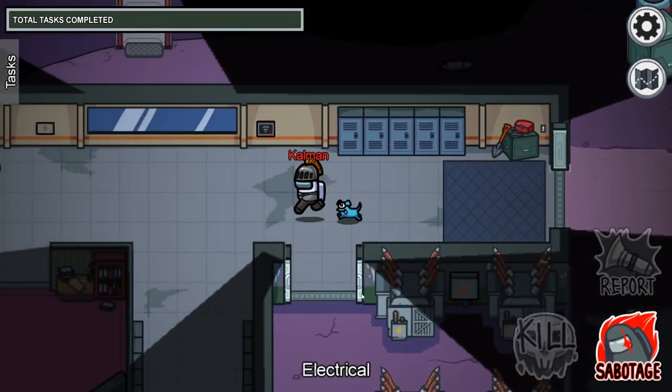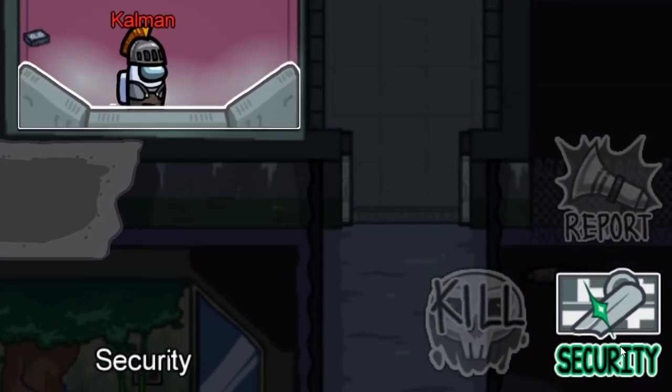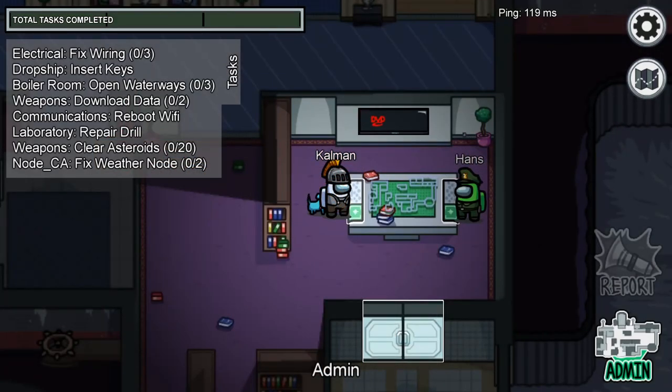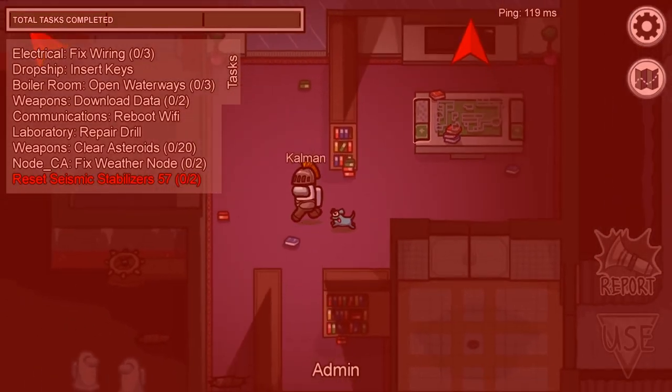Imposters standing next to tasks they can interact with, like cameras, cannot sabotage unless they open the menu before moving there. So if you notice a crewmate at the admin vision, cameras, or something similar, and a sabotage is called, then they are most likely not the imposter.